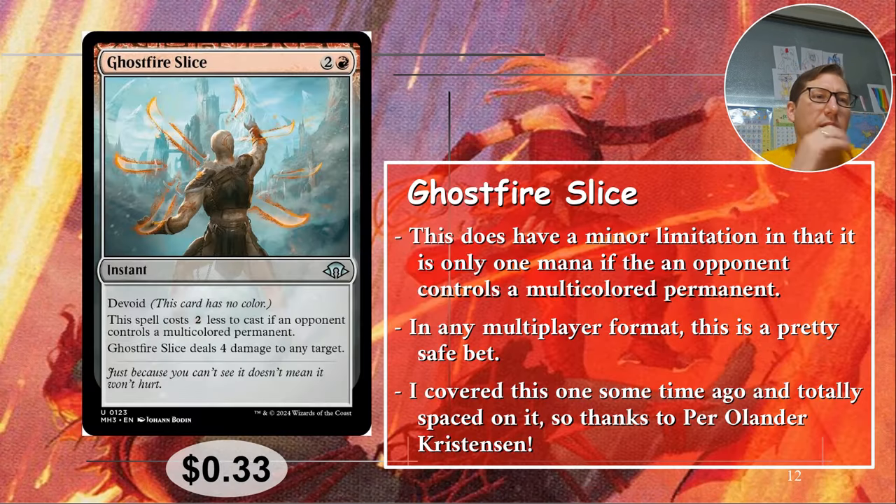Number 2: Ghostfire Slice. This is a good one. Two and a red, and it has Devoid — so it is no color. The spell costs two less to cast if an opponent controls a multicolored permanent. In a multiplayer format, you're probably just always going to meet this requirement, so it's always going to be one red mana to cast this. It deals four damage to any target — player, planeswalker, creature, whatever you need. Just really good. Per Olander Christensen recommended this from the group, so thank you. It is 33 cents.